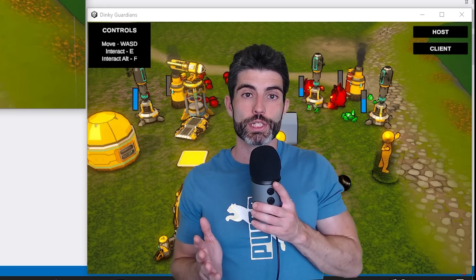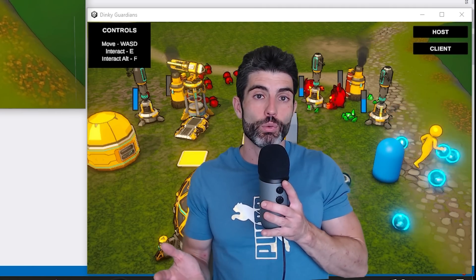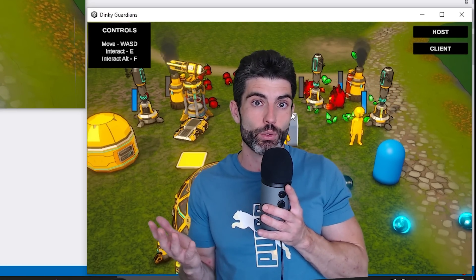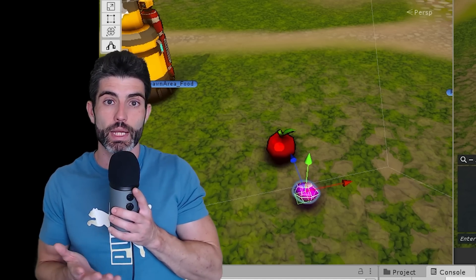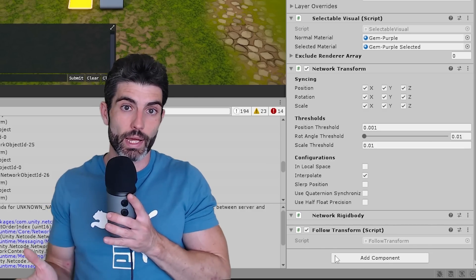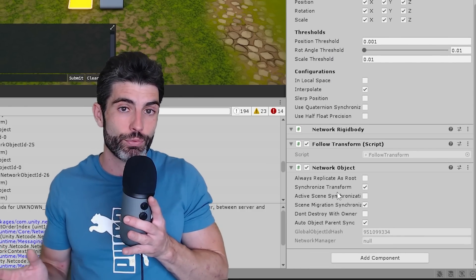Another strange one was the objects placed on the actual scene itself suddenly stopped working. It has something to do with prefabs placed in the scene — it worked for spawned objects but the ones placed on the scene by default had a weird bug. It turns out the network object component got bugged somehow. The solution was simply to remove the network object component and re-add it — literally that's it, no other change, and just doing that fixed it.